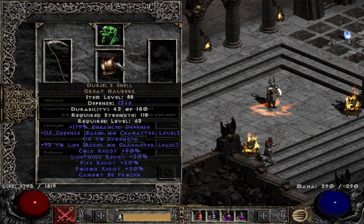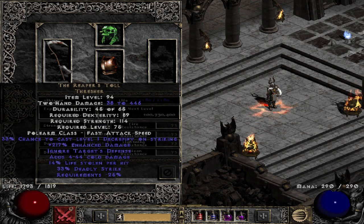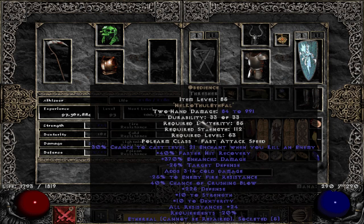My Mercenary was using Durial Shell and Vampire Gaze, as well as Reaper's Toll. The only instance where I switched Reaper's Toll for Obedience was with the very first test, so let's get right into it.